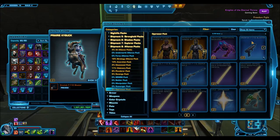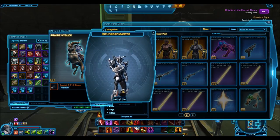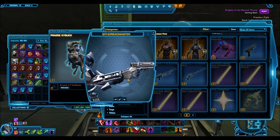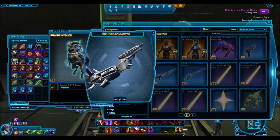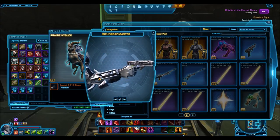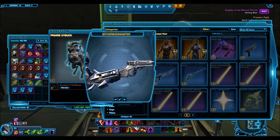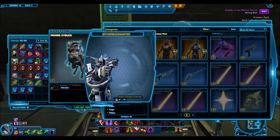The weapons in this pack are just plain looking — absolutely nothing special. Bioware's weapons in their Alliance packs released recently have been absolutely terrible. They don't sell well on the GTN at all, they look very ugly, and they're just not worth collecting or having. I don't see anyone even using these — they're complete junk.